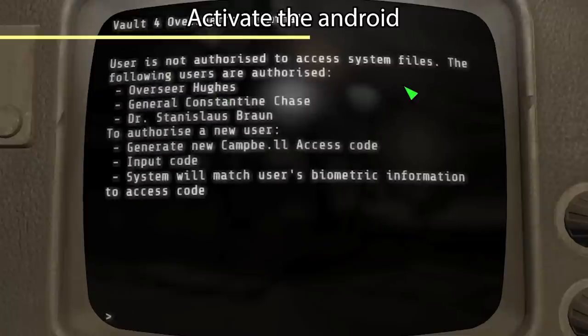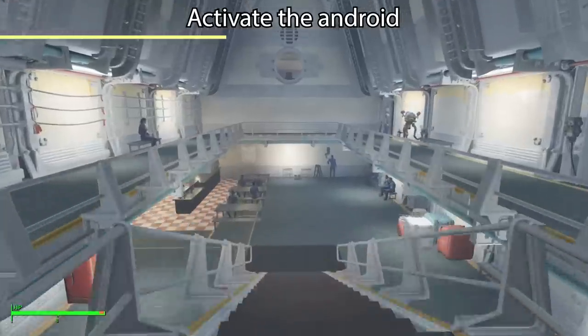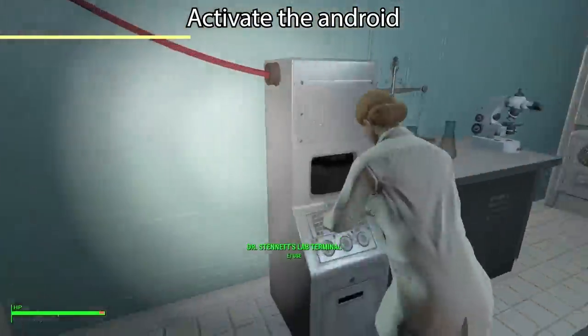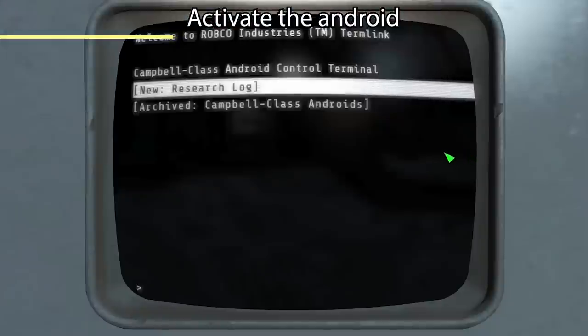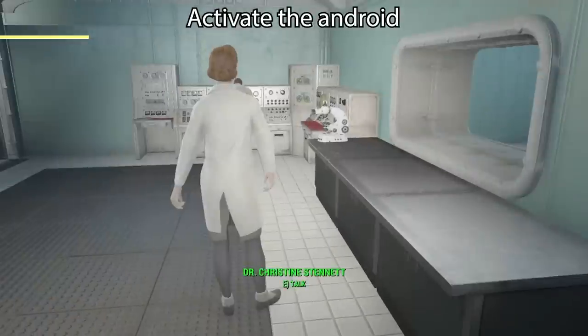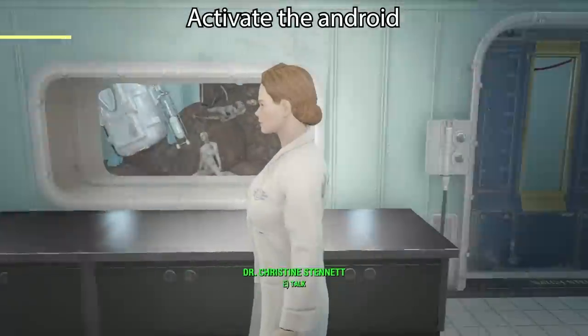In the terminal you will notice that a few users are already authorized, but they are all dead. So we will need to authorize a new user by generating a new Campbell access code, and that's going to be a bit of a process. Now we will head to the research lab, which is to the left of the entrance. There's another terminal in here, and Dr. Stennett. We can use the terminal to learn about Campbell-class androids, but they are at an undisclosed location, so we will not be able to get the code just yet.